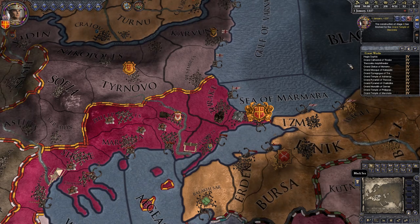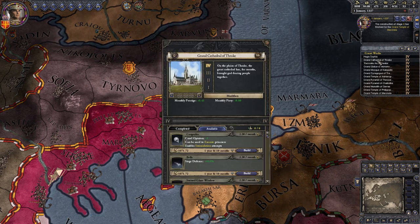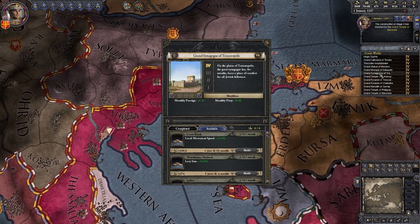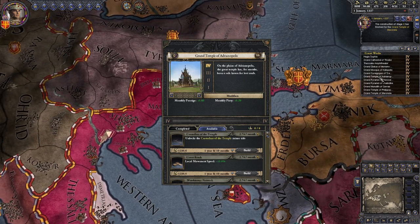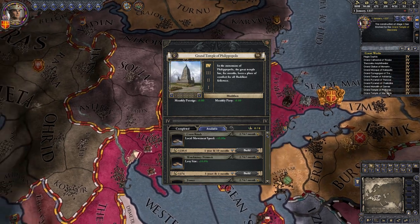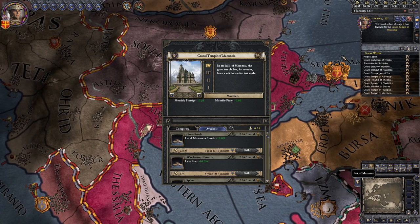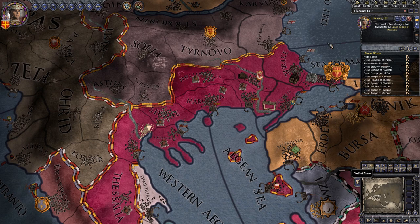First of all we'll be going over the various temple buildings. These are the Grand Cathedral for Christians, the Grand Mosque for Muslims, the Grand Synagogue for Jews, as well as the Grand Temples for Reformed Pagans, Buddhists and Hindus. Although they are all called Grand Temples, these last three are different — they have different modifiers and different unique features.